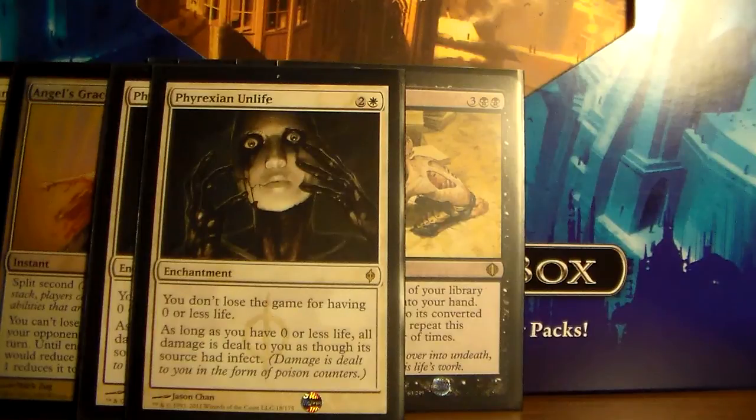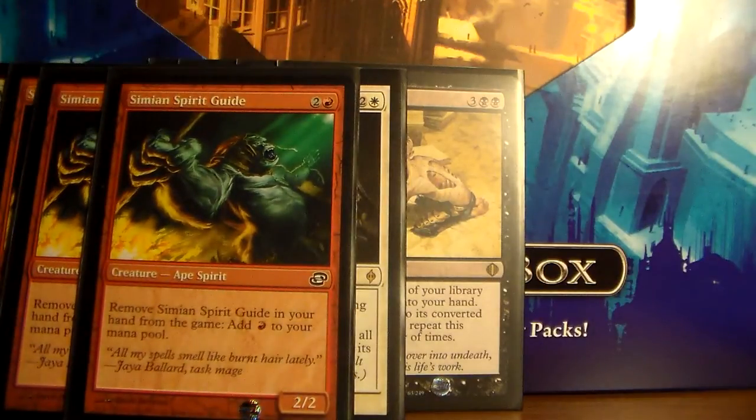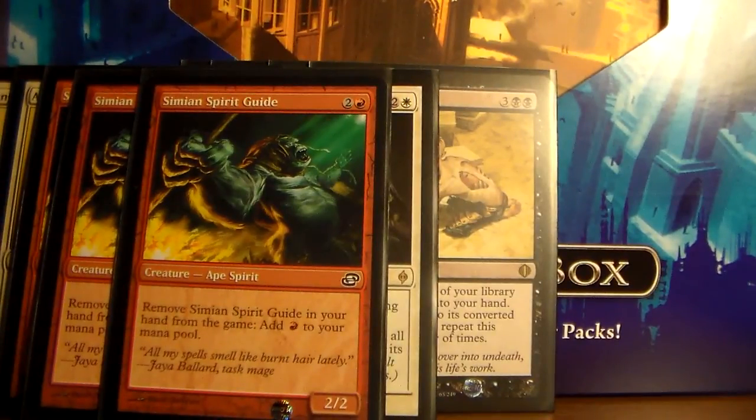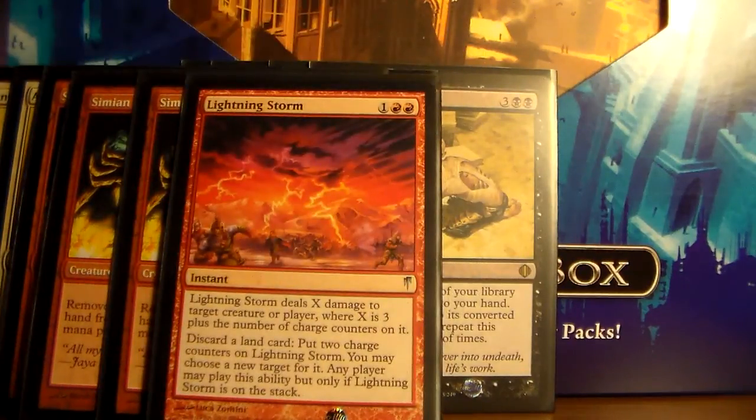So those are the ways you're going to survive while drawing every card in your deck, and then once you have every card in your deck, this is your win condition. First, you're going to exile three Simian Spirit Guide — they're a common three-mana 2/2 — and you can remove them from your hand to add one red mana to your mana pool. Since you have three of those and your whole library, you will have three red mana and you'll be able to cast Lightning Storm.